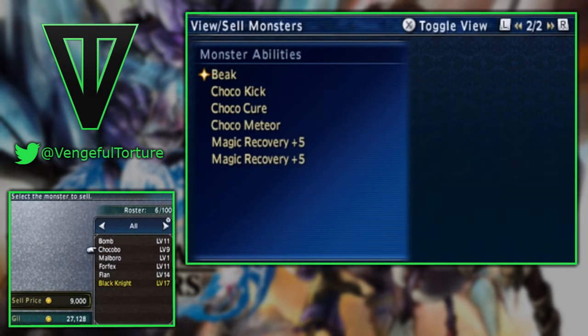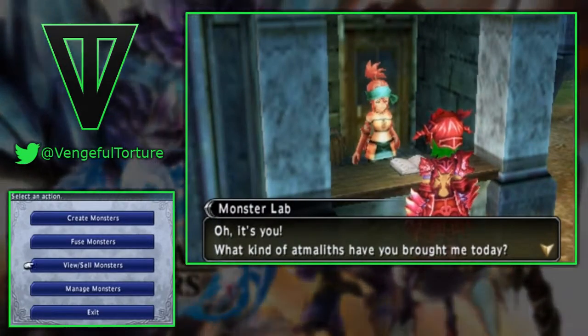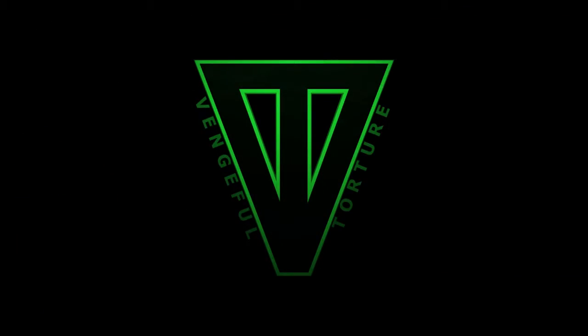Monsters will max out at level 50, and you can bring any combination of human and monster allies into battle with you so long as the total count doesn't exceed more than four allies. And that's really all there is to Monster Companions, guys. Keep it right here for more Final Fantasy Explorers as I'll be bringing more videos in the coming days and weeks.